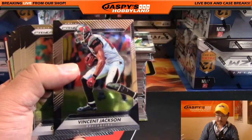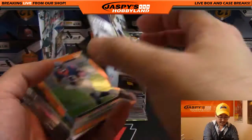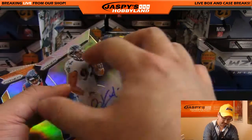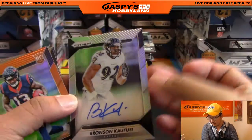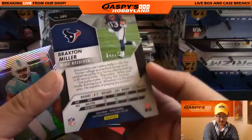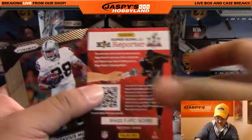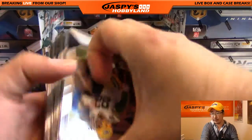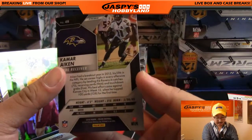Next one — Vincent Jackson leading us off. And we've got a defensive end autograph right here — Bronson Kalfusi, defensive end for the Baltimore Ravens. That'll go out to Joe Hauer with the Ravens. There's Braxton Miller, 147 out of 299 for the Texans. Kamara Aiken, 261 out of 299 — another one for the Ravens and Joe.